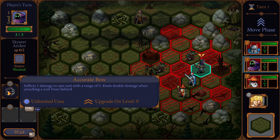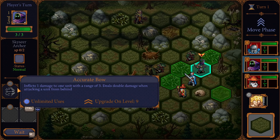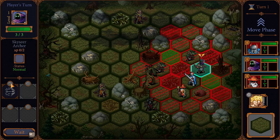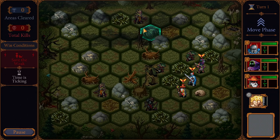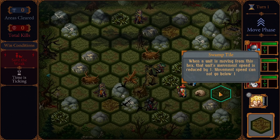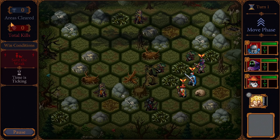Unlimited uses. Inflicts one damage on to one unit with a range of three. Damage doubles when attacking a unit from behind. So step one is the move phase, then the attack phase, then the enemy's attack phase, then the next turn. Alright, so step one: protect the weak and innocent from the evil. When a unit is moving from this hex, the movement speed is reduced by one, and movement speed cannot go below one.